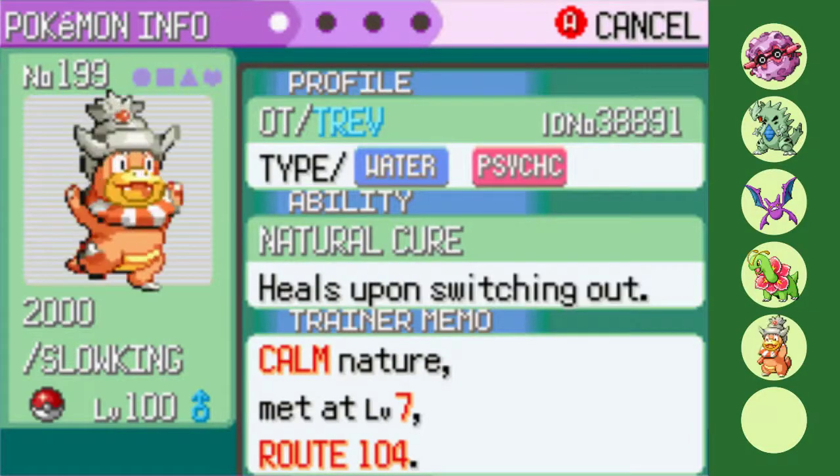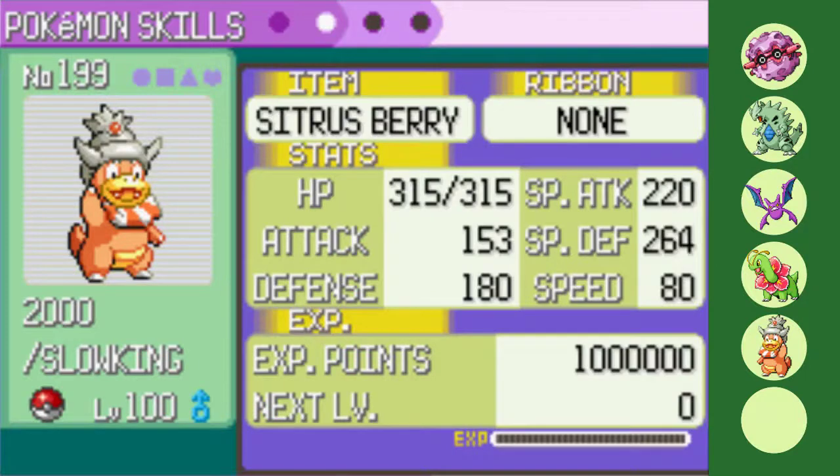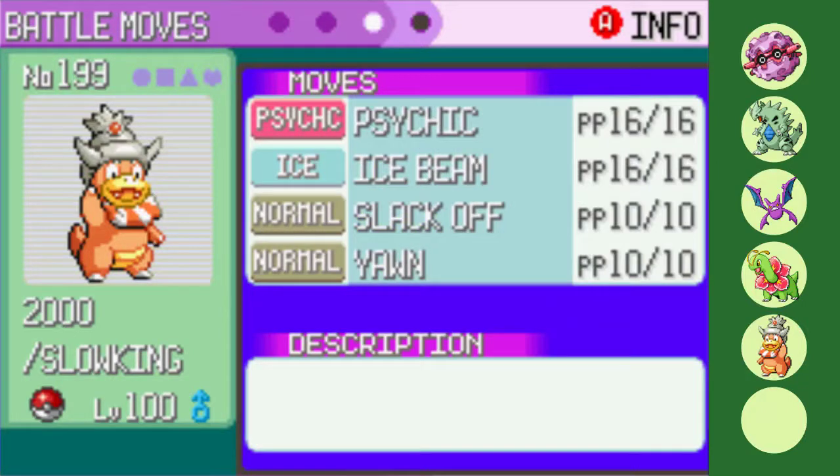Why have one counter for Glacia when you could have two? Thousand the Slowking is even more especially bulky than Meganium and completely resists both Glacia's Ice and Water attacks. I went with the Citrus Berry here to increase my ability to switch in, and combined with this special wall actually having reliable recovery in Slack Off, I doubt any special attacks will be burning it down any time soon. Psychic gives me a strong STAB, Ice Beam is great for Drake's Dragons, and while every Pokemon in the league holds a Lum Berry, Slowking's bulk allows it to survive enough to get off two Yawns in most situations.